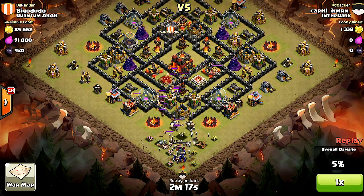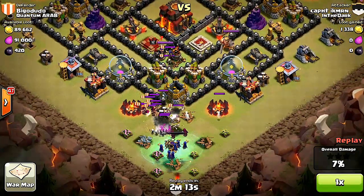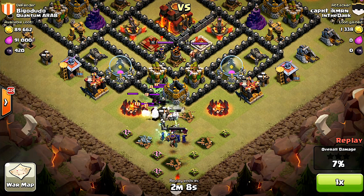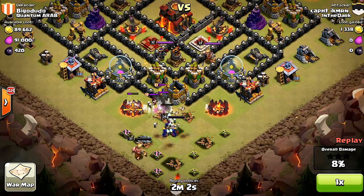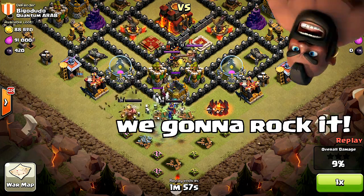So if you want to be successful with your Hog Rider raid, make sure you take out those Clan Castle troops. Of course they've got Witches and Wizards going — always a good idea to stop those party poopers from getting to you. This looks like a standoff; the Hog Riders are going to have some work cut out for them.